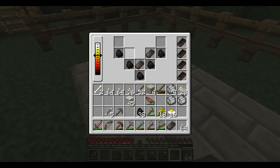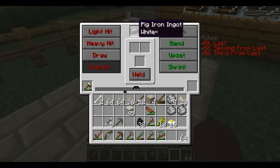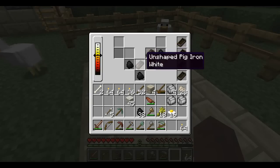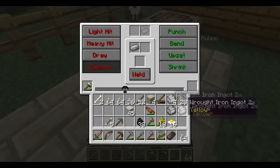What tool should we make? Probably a pick would be the best bet. Then we can compare and see what the difference between bronze and wrought iron is. Maybe we should just jump immediately into steel — I don't know.